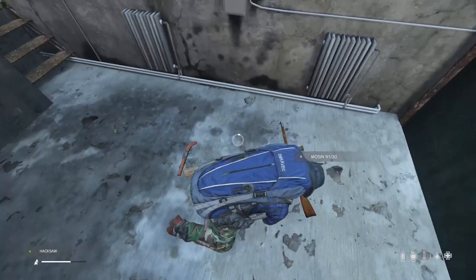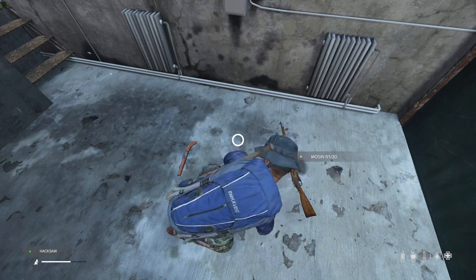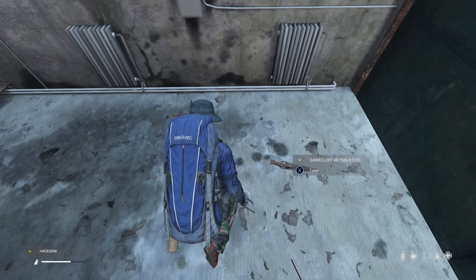Second on the list is the sawn-off Mosin. It really packs a punch, one-tapping players or zombies. With better iron sights and reload speed, it outshines the BK-18.